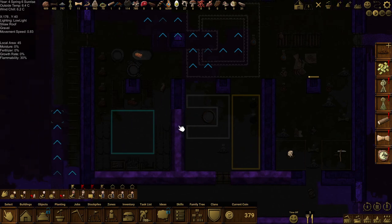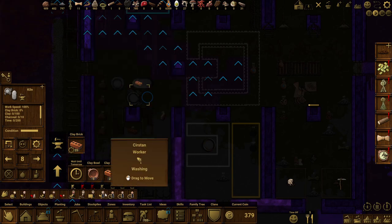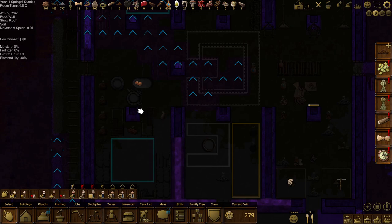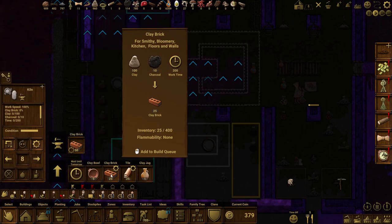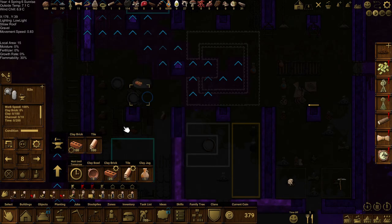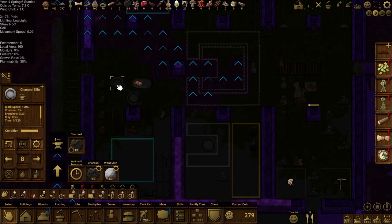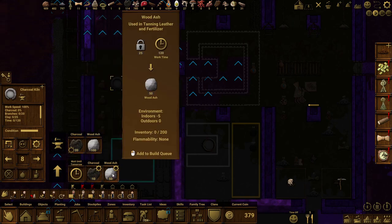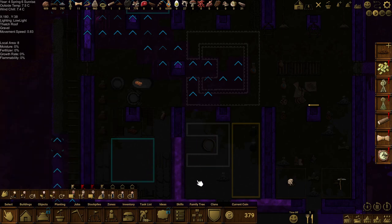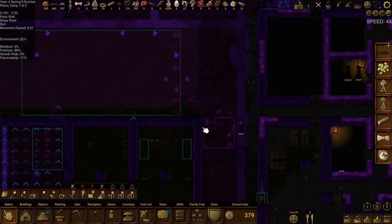They've got no ingredients. Let's just keep making clay bricks and tiles - I'll make a hundred of each. The charcoal kiln should still be running. As for the bloomery, I can't do anything with it yet - to make iron I need more ingredients. I've got iron ore up there but I'm not sure what else I need yet, so we'll get there eventually.